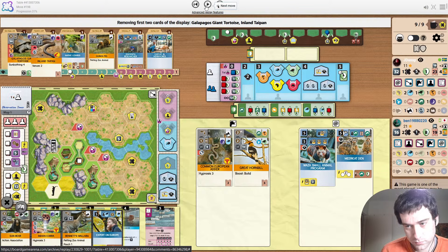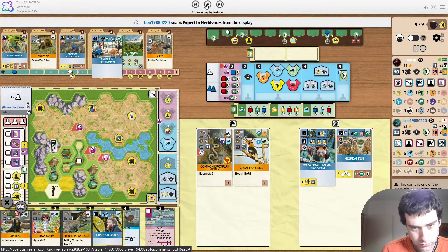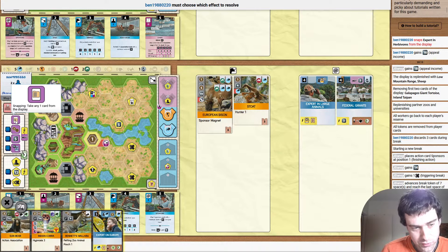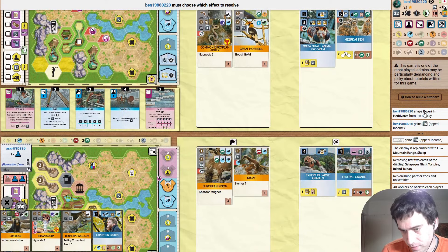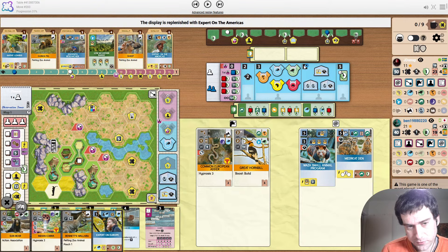We have plenty of petting zoo animals on the board now. The opponent took Snap with their second reward, so they snap up Expert in Herbivores, which I think is a little bit of a dud pick. It's okay because it's denying a herbivore symbol to Yadi, but the money's not really an issue now. The income's at the stage where three or six money from one sponsor is not going to make a huge difference. It just seems more like a wasted move than a productive move.